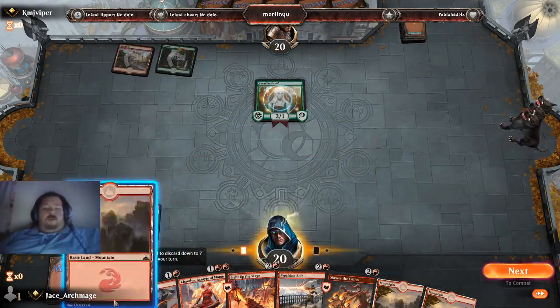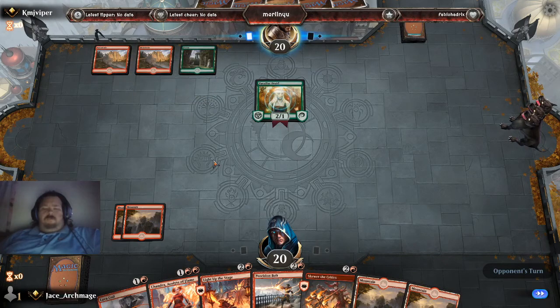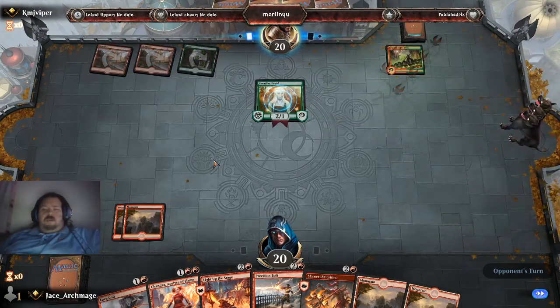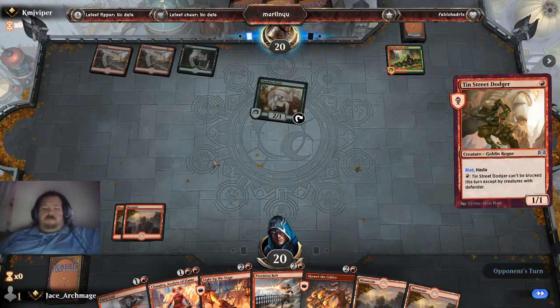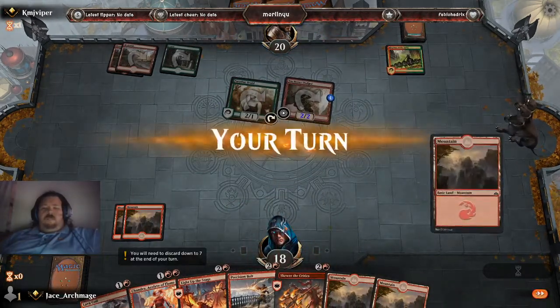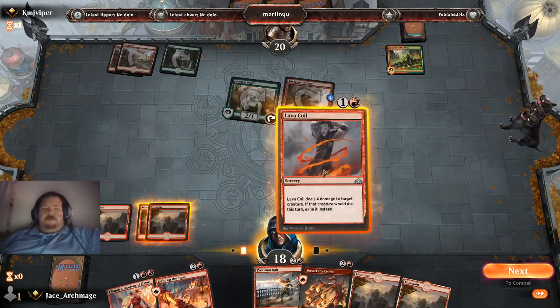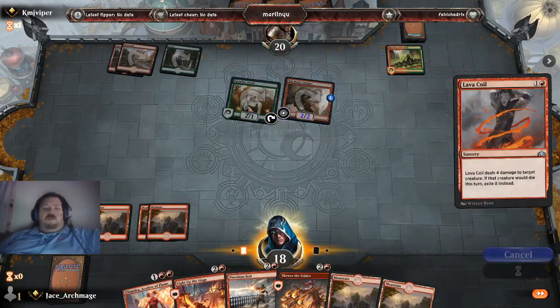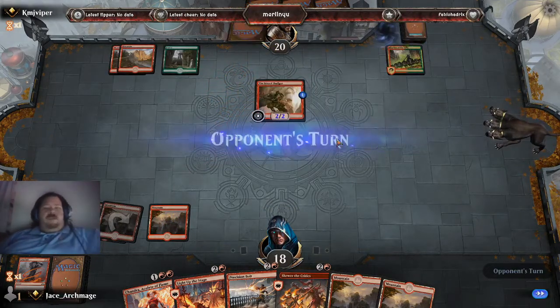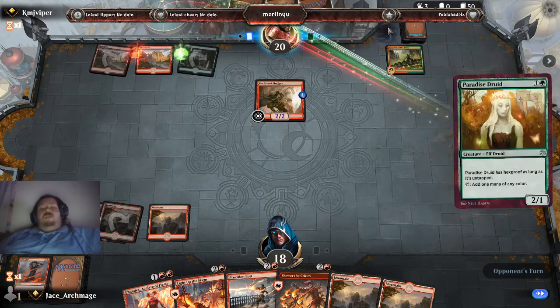I can't burn her right away. That champion creature is going to bug me — I'm going to have to get him quick, fast, and in a hurry. I'm going to use Lava Coil to get rid of his mana creature. It works when you're facing a red-green deck — always kill the mana creature. Because now he's going to be forced to rely more on his land versus his mana-producing creatures.